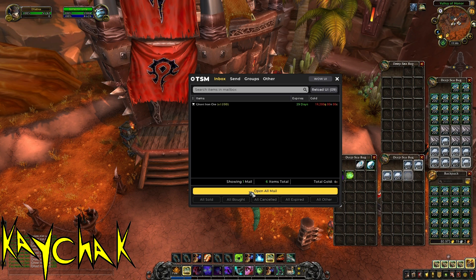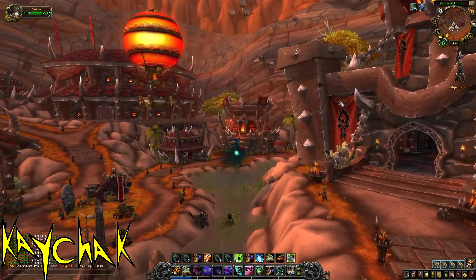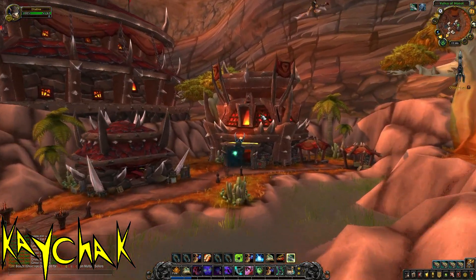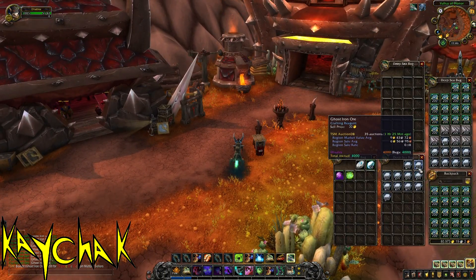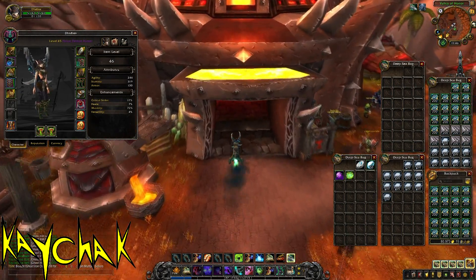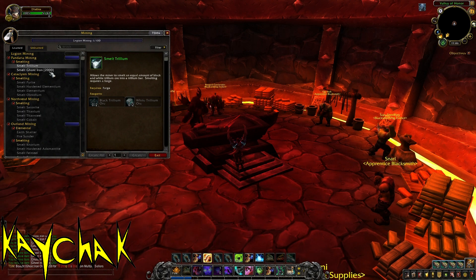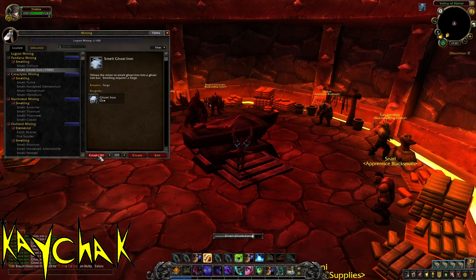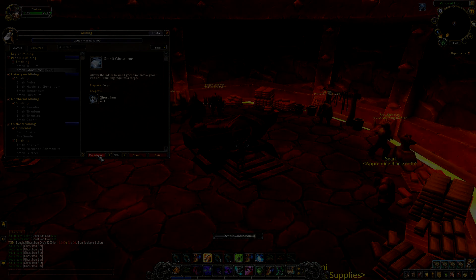Not an unbelievable amount, but it is completely AFK, and if you did this for one hour a day that would be enough to actually pay for your World of Warcraft subscription. I have so much confidence that this stuff will sell that I will literally smelt it for hours sometimes when I know the price is right. Don't be completely put off from doing other ores and bars, but it's not something you can do in as much bulk as Ghost Iron. If you want to get even better at it, add all these materials to your favorites list, and when you learn what is low and high on your server, buy the ore when the price is low and sell the bars at the most profitable time. Anyway, thanks for watching and good luck out there, goblins.